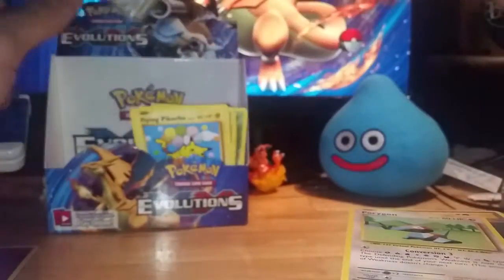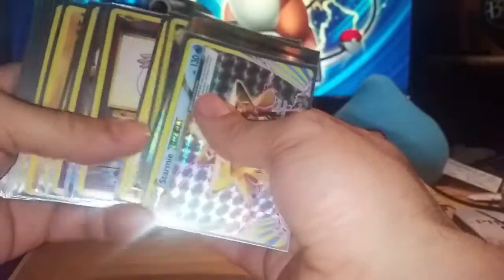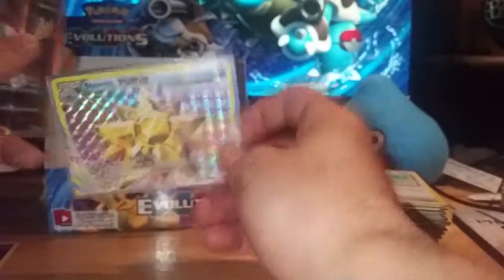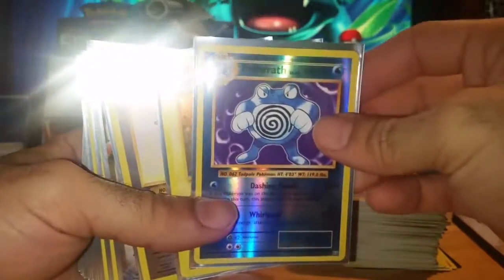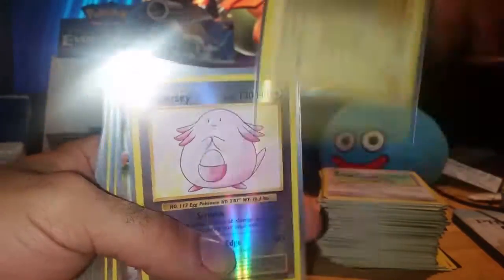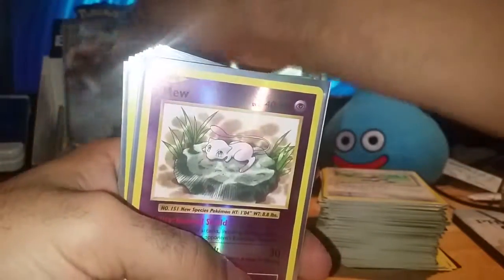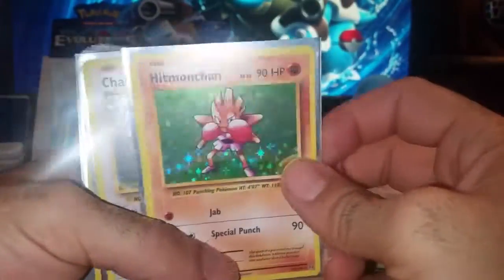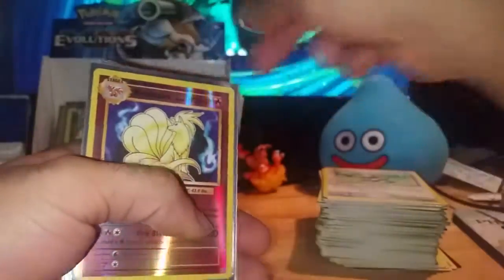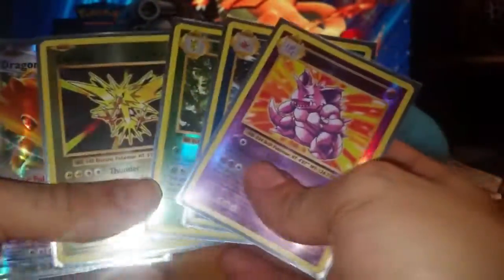But holy crap, did I ever score with this set. Let's do the breakdown: a Starmie Break, Full Art Brock's Grit, a Reverse Holo Porygon, a Holo Magneton, a Reverse Chansey, a Pidgeot EX, a Reverse Mew, a Holo Charizard, Holo Hitmonchan, Holo Chansey, a Reverse Ninetales, a Reverse Nidoking, Gyarados, Beedrill, and Zapdos — all normally holos.